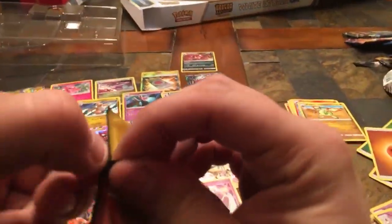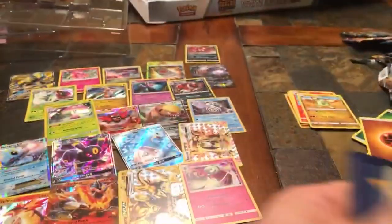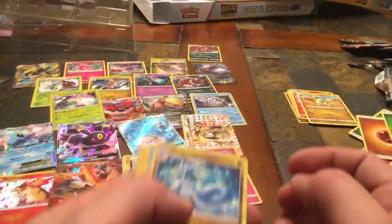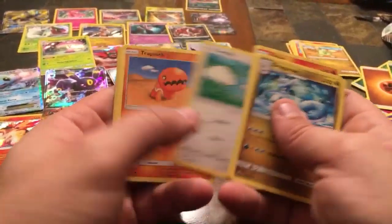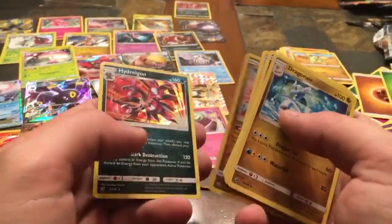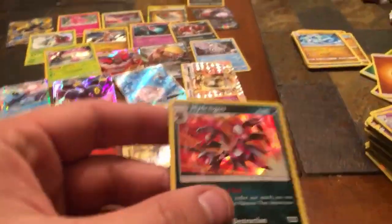Second Dragon Majesty pack — Leaf energy. Dragonair, Lapras, Finneon, Jangmo-o, Litten, Swablu, Trapinch, Kangaskhan, Reverse Holo Drudiggon, and another Hydreigon holographic. I'd like to get just single booster packs because these collection boxes seem to carry a lot of doubles on the holographics.